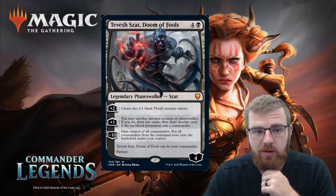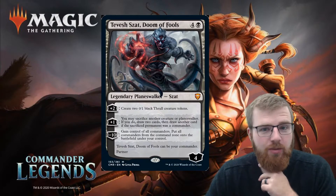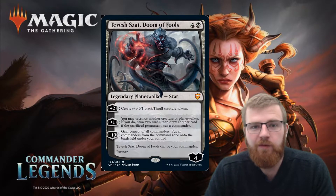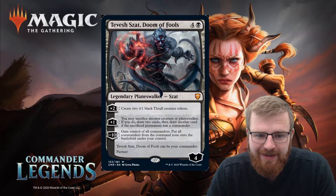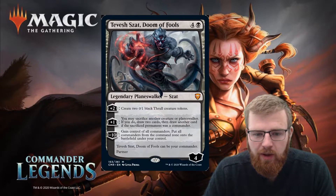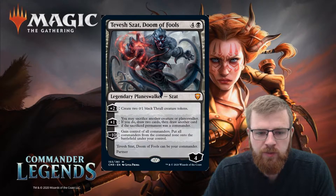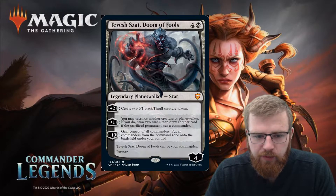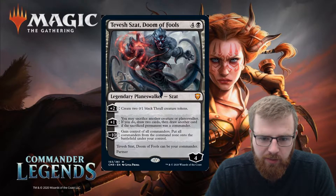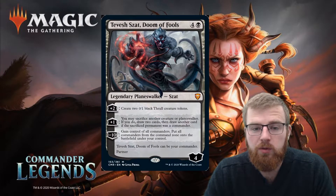We will kick things off with Tevesh Zvat, Doom of Fools — a planeswalker with four loyalty for four and a black. We've got three abilities: plus two, create two 0/1 black Thrall creature tokens; a plus one, you may sacrifice another creature or planeswalker — if you do, draw two cards, then draw another card if the sacrificed permanent was a Commander; and minus ten, gain control of all commanders.